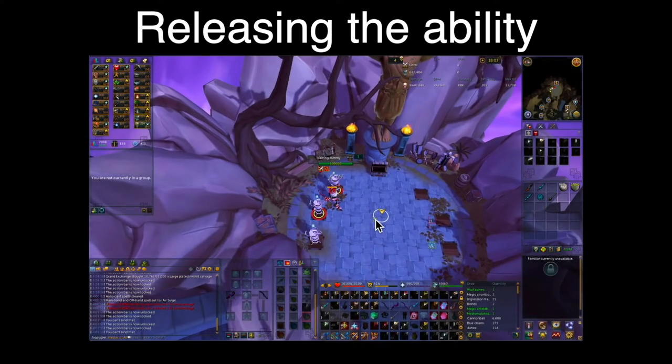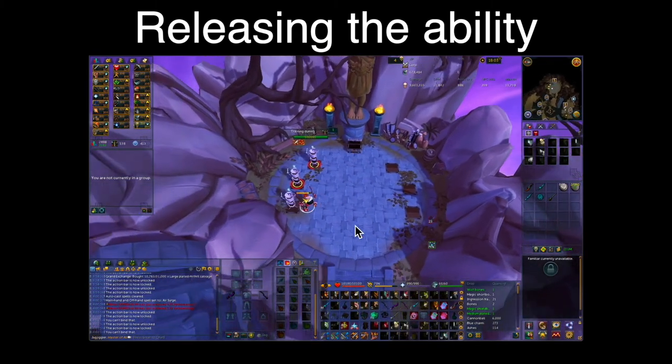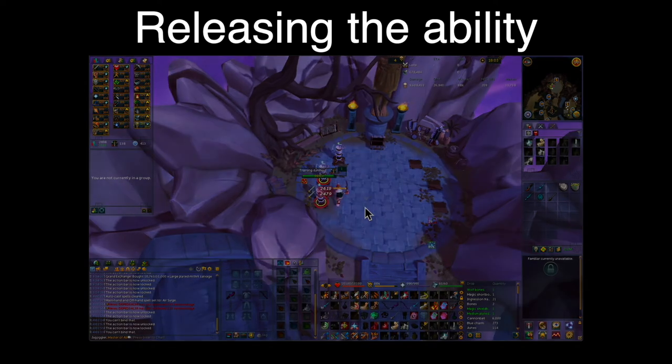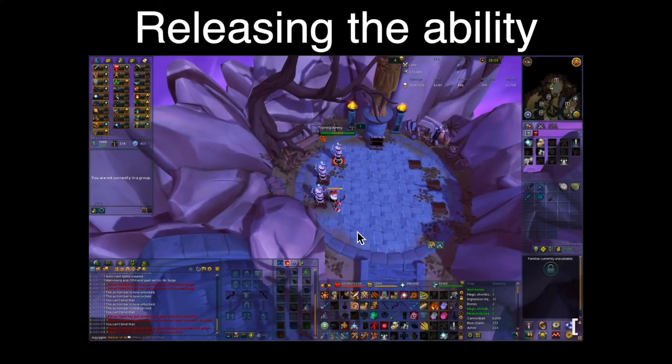I click the ground after I use Decimate to stall it, use a Bladed Dive to be next to my new target, then press Target Cycle along with my Entangle keybind and my next ability. As you can see there are two hit splats on this tick. Target Cycle is a great option for stalling abilities on a different target as it's easy to press the same tick as you release your ability, and it will never force an auto so you should never accidentally mess up your stall.